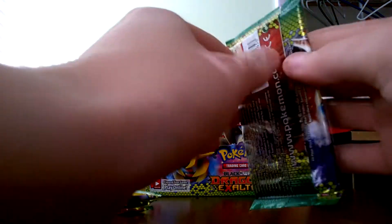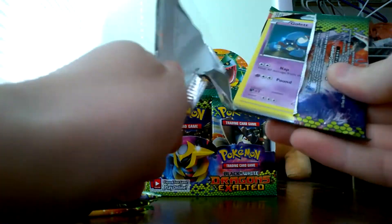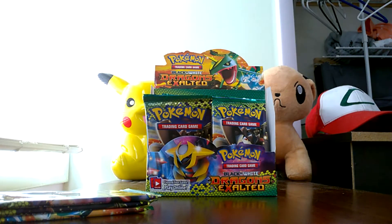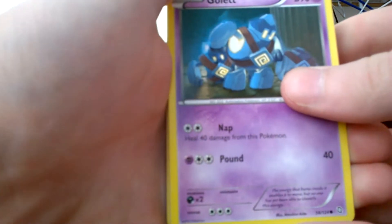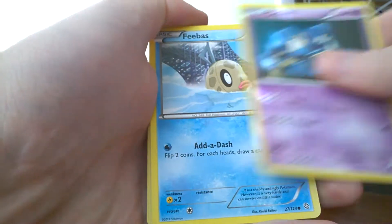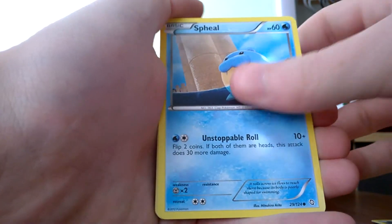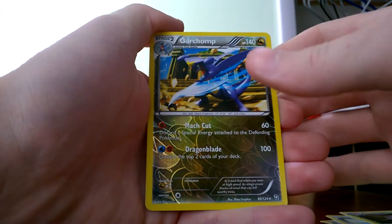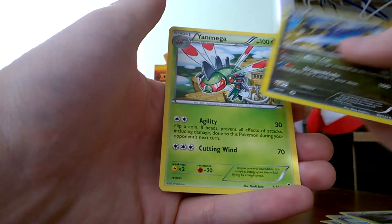We move on to pack number four who also has Gyarados on the front. And again, I shred the pack open. We start off with a Gullet, Phoebus, Rosalia, Houndor, Spale, Fibberail, Fibberail, Rescue Scarf, Kaskoon. Garchomp is the reverse holo. That's cool. And the rare for the pack is again Mega.